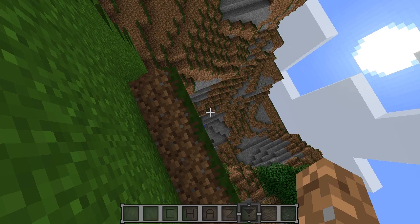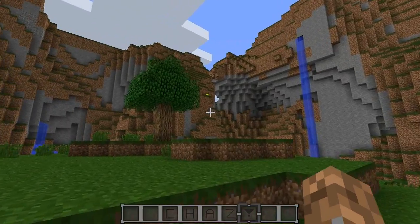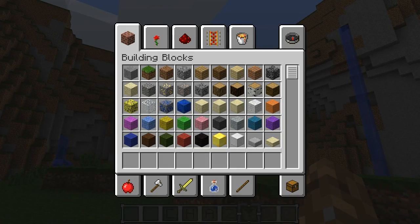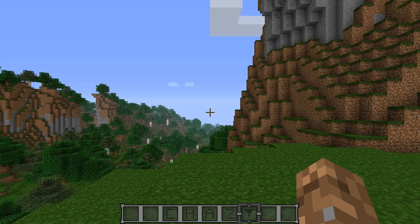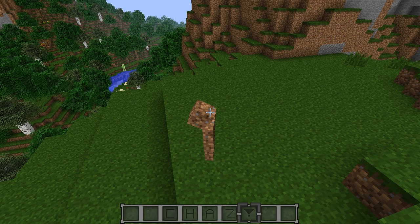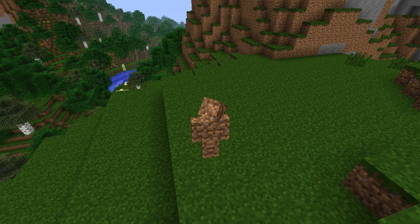To reset the rotation you press F7, and that puts it right back to normal. Next is what I showed you before — the camera mode. To use this you press F9, then go to F5. Press F1 as well so you don't see the interface. You can now move your character around and the camera will not move.